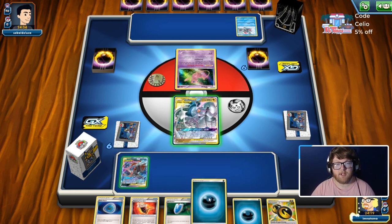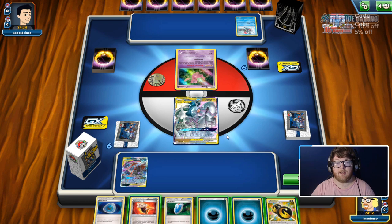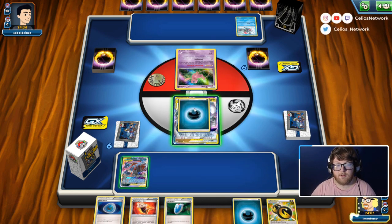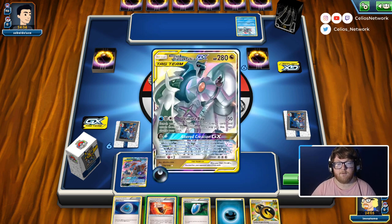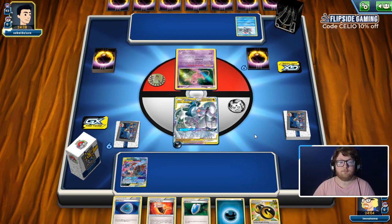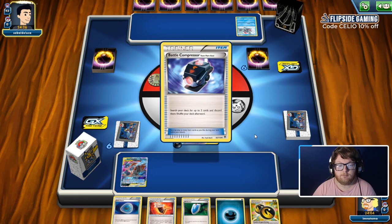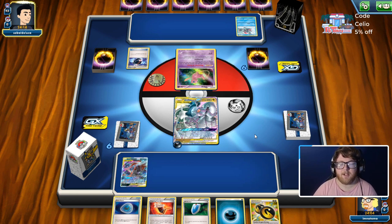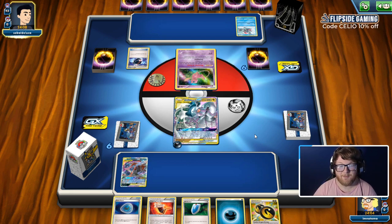Do I attach here? We can go Ultimate Ray because if we're playing a mirror match, Altered Creation doesn't matter too much — but Ultimate Ray does. So I'm just going to go ahead and attach here, we'll go for the turn two Ultimate Ray. Our main concern is if our opponent can apply a special condition to our active and then Dead End GX — that would look like a loss right there with this hand.